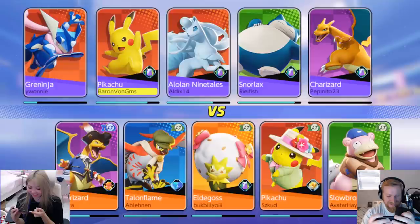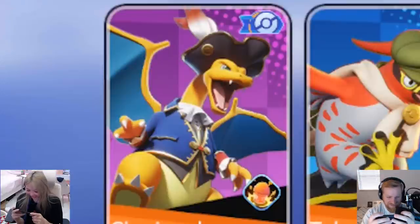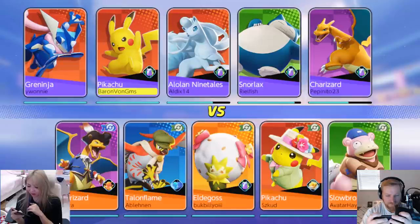Look at their little flower hat! Charizard looks like a pirate. Our team is all no skins. Team no skin versus team skin — that's what it is. I feel like they're going to have a false sense of confidence, though.